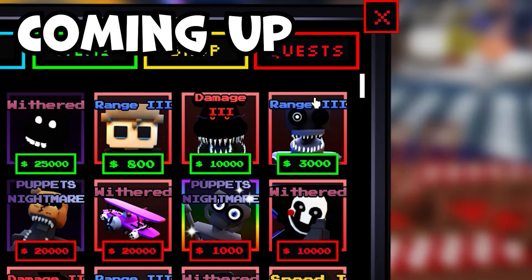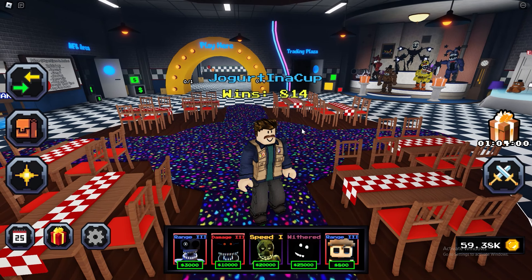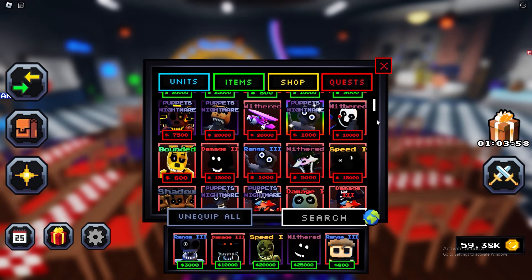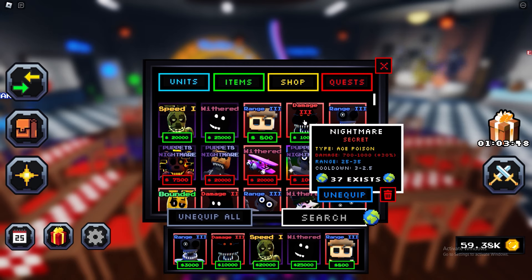Today I'm gonna be using two of the new Season Pass units to find out how far we can get in Endless. Here we are back in the lobby, and here are both of the units which have been given to me by Bear51. Thanks so much for him giving us these units — shoutout to him. Here is the first one, the Nightmare.